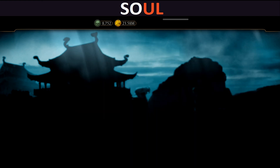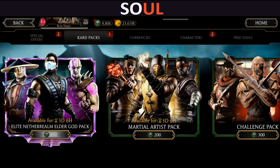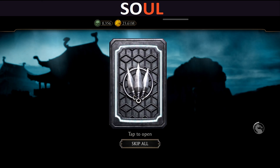Vengeful Shinnok — no, I don't want you. Alright, so now I'm calm and composed. No diamond characters so far in the recent packs. Let's go to the next one.